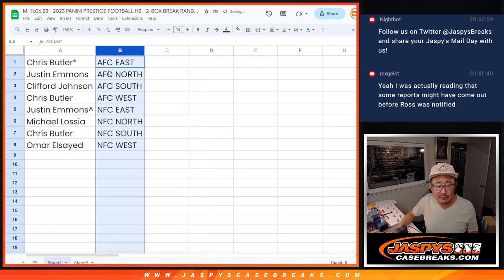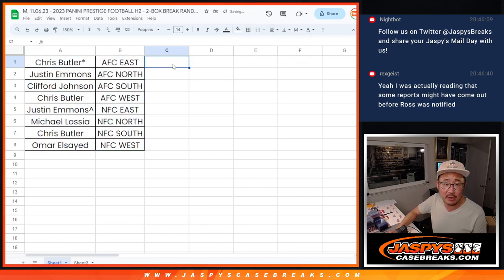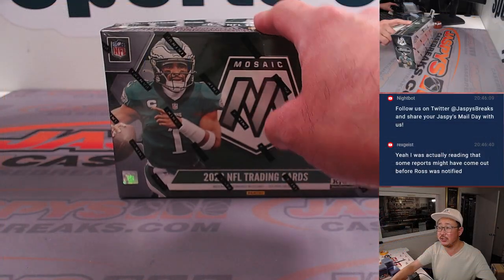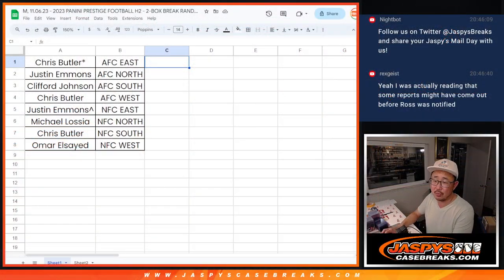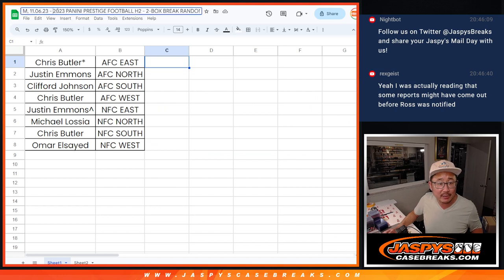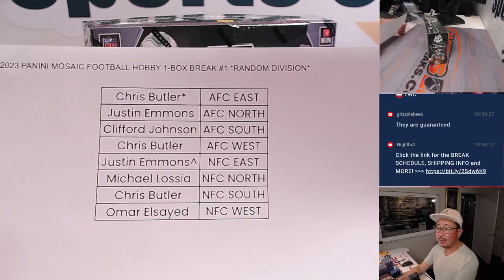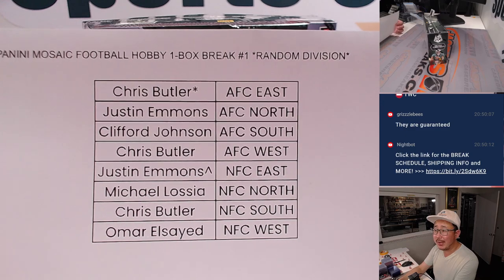So let's sort this by division. We're going to pause the video just for a little bit. When we come back we're going to see if there's any trades on divisions, and then we'll have this one-box random division break Mosaic hobby. Welcome back everybody — no deals are done, so that list remains the same. Random division break number one on a Monday.